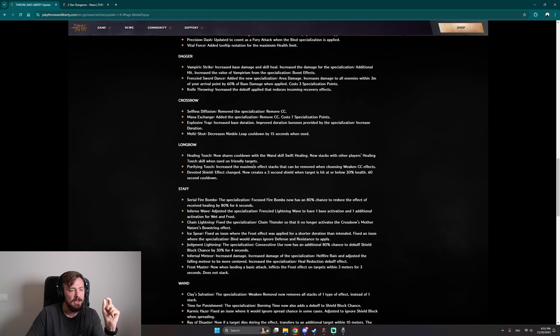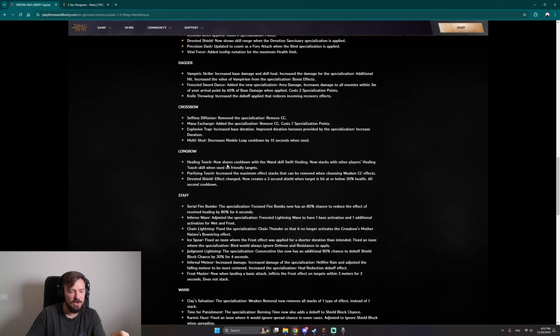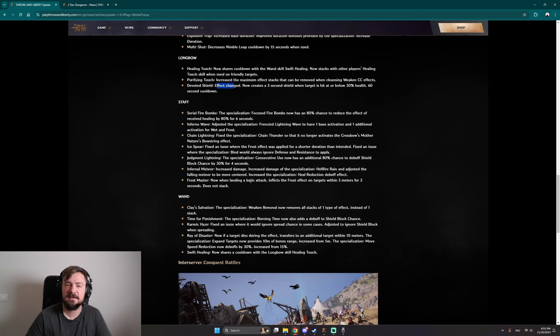Also, Longbow's Healing Touch now shares a cooldown with Swift Healing, so you can't use both — you choose one or the other, and they'll heal slightly less. But with an 80% healing reduction for six seconds via Serial Fire Bombs, you just pick the target, drop the skill, and the target is essentially done.